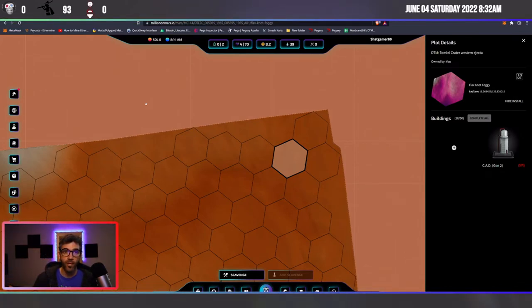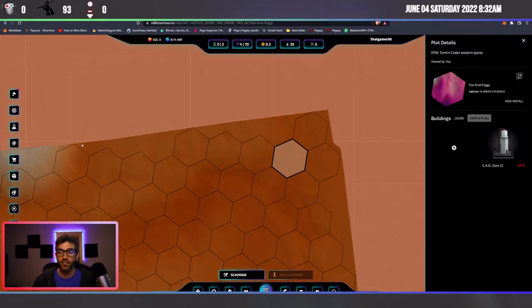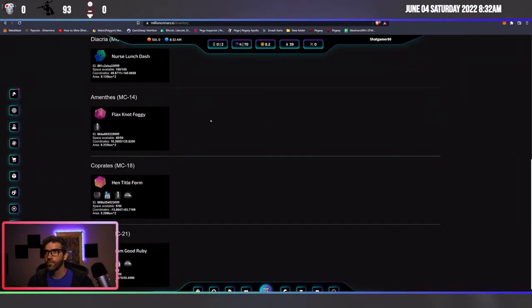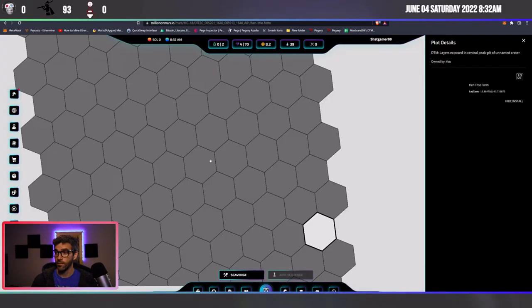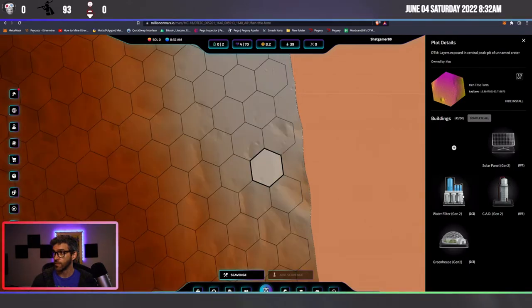Steve Woody from Undisputed Noobs introduced me to Million on Mars and got me hyped up about it. I'm in it — I've got four pieces of land. Two are just commons, one is uncommon. I picked up three yesterday on the cheap and one of them had something on it, which was a surprise.